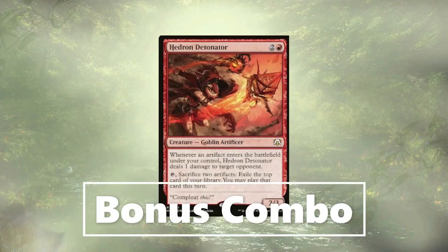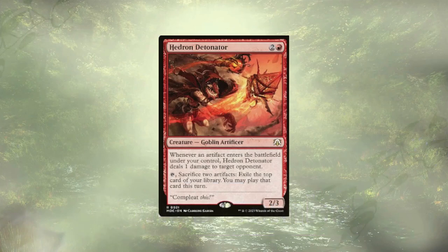Now the Heat Drone Detonator is not new to the deck — I'm not adding it in, it comes with the deck. But a number of these combos generate us infinite artifact tokens, and every time an artifact enters the battlefield, we get to ping an opponent for one damage with the Detonator. So if it's out and you're going infinite with tokens, you effectively just win on the spot — a nice little infinite damage there as a treat.